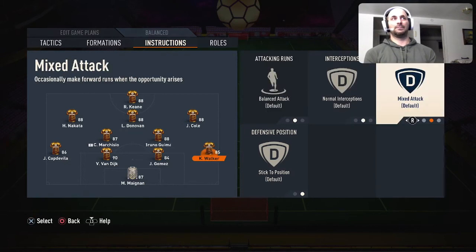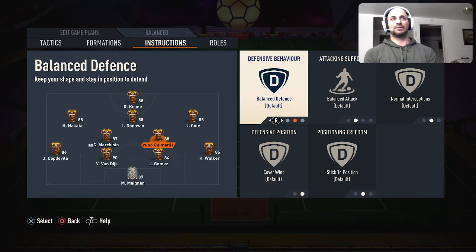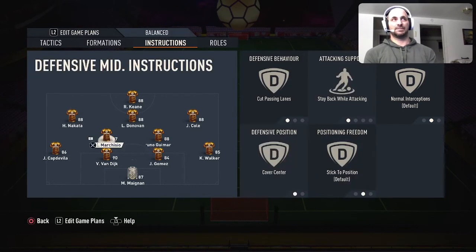My left backs and right backs are on balance but with overlap. With 8 players in the box and the overlap instruction, it actually invites your full backs to join the attack much more often than you'd expect. For the CDMs, I put them on cut passing lanes and stay back while attacking with cover center. Even with stay back while attacking, the 8-player box tactic will still invite them forward when you have the ball. The difference is when defending they'll come back, because of the stay back while attacking setting. Try it out — I think it works well.